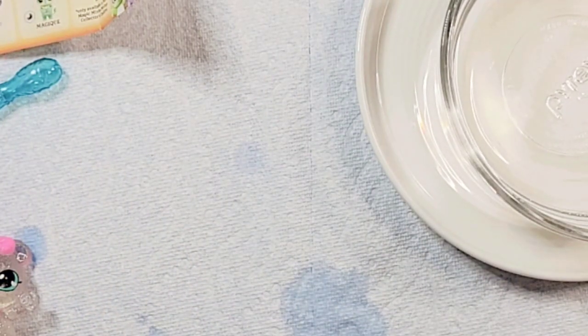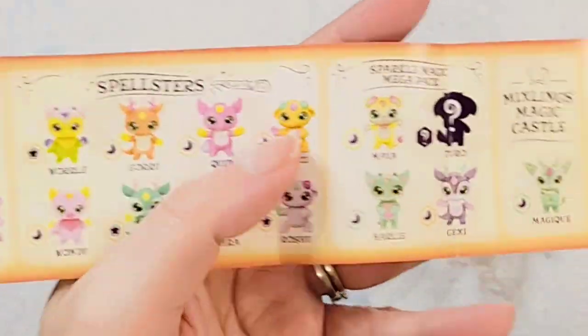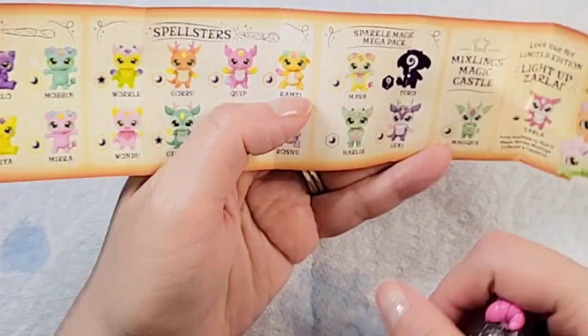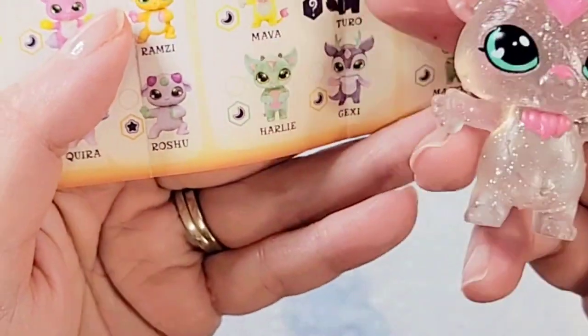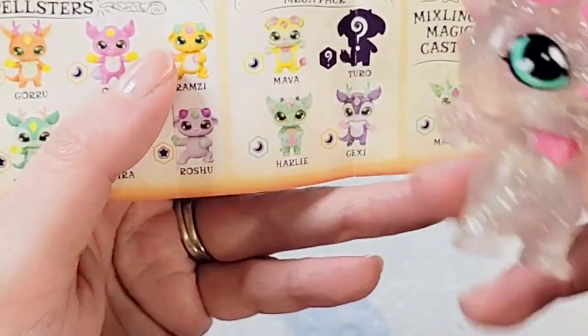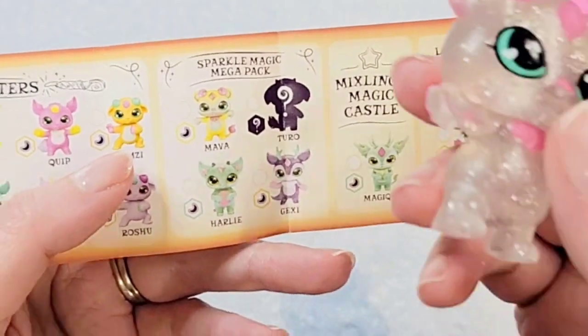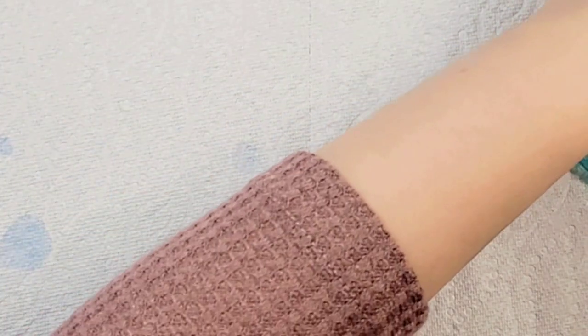I looked at the little collector sheet and the category this one seems to fall under is the Sparkle Magic Mega Pack. Maybe because it's under this more unique category, it doesn't have a power as they're calling it. Maybe the sparkle is its special thing and it doesn't do anything else. If you do know anything about that, please let me know down in the comments — I like to be schooled!